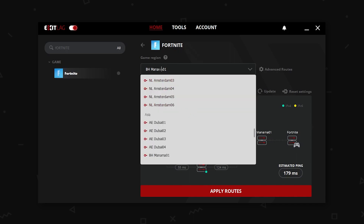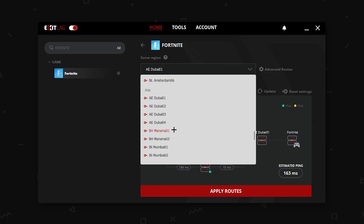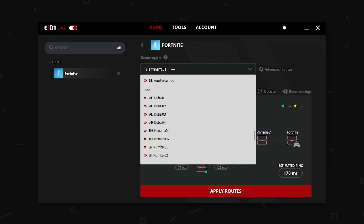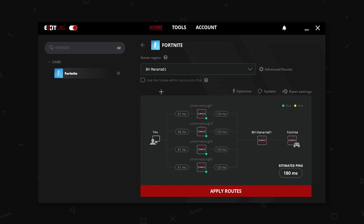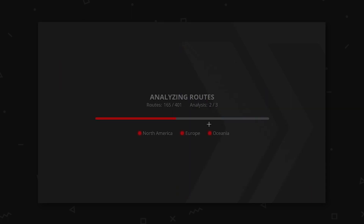This is what you do: you click up here on Game Region and then you select a game region. For me, I have run all the tests and every single one had the best ping on BH Manama. Keep in mind that I play on Middle East servers. If you're going to play on Europe servers or close to Europe, you'll have to use something like Frankfurt.